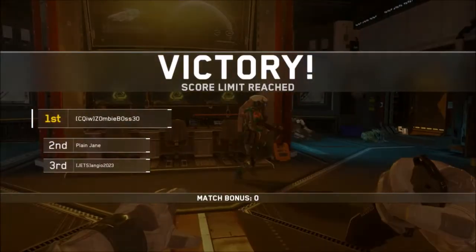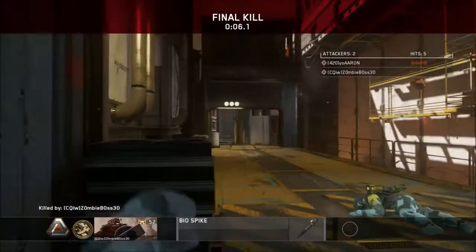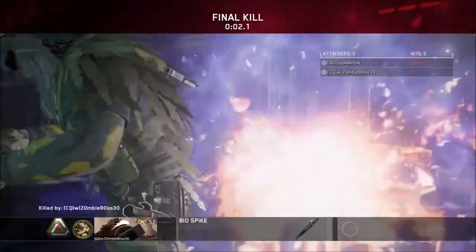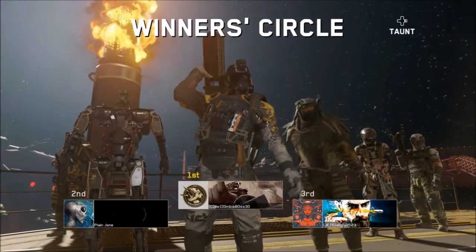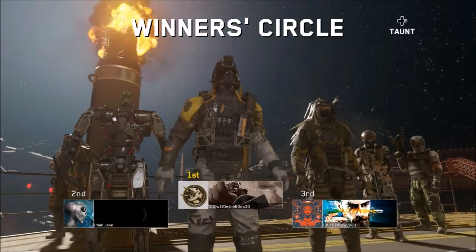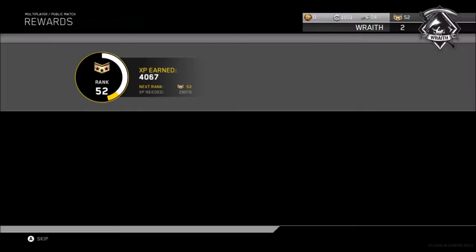In Infected, you can even just kill yourself at the beginning of the round and then start going. In Gun Game, just go in and you'll get 1000 XP no matter what — however long it takes. This game right here took me about four minutes, I won it, and I'm going to get a thousand XP towards my mission team.